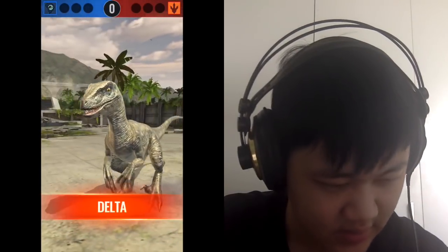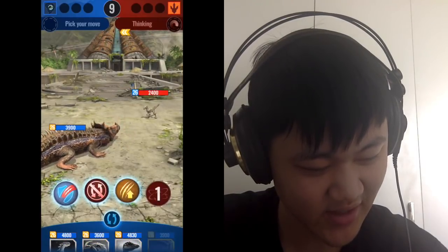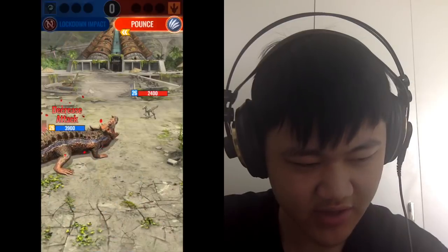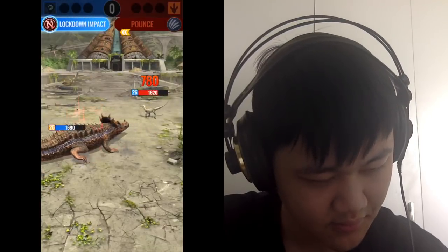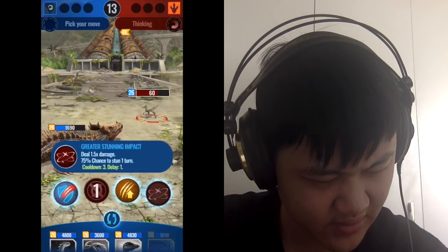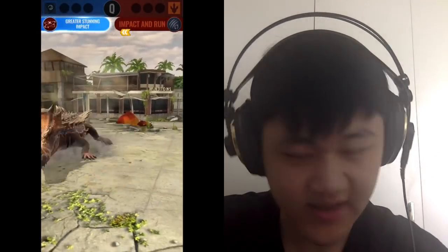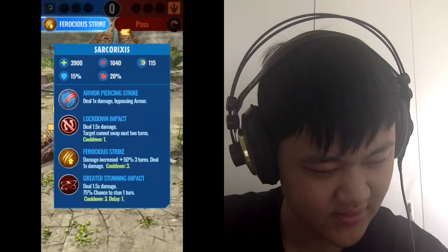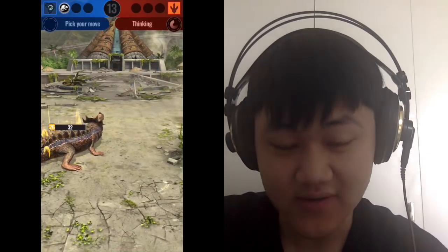This is the perfect dino to show off lockdown impact. I could swap to Notepatosaurus if I want to play safe, but since Delta has impact and run, lockdown impact just ensures it can't run after the pounce. Next time I won't have my debuff anymore. Can I kill it? No, but I can stun it. And if I stun it — you see? It can't swap. Automatic swap can't swap. Yes, I get the stun! Now it's going down. Lockdown impact only has a one-turn cooldown too — that's nice. That's automatically better than regular impact.